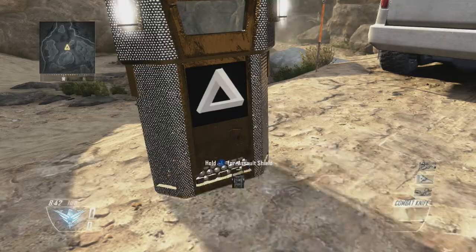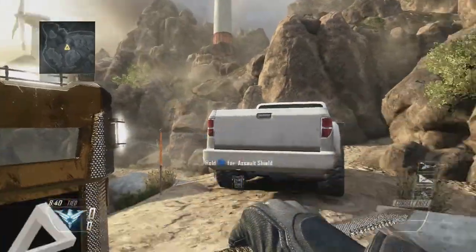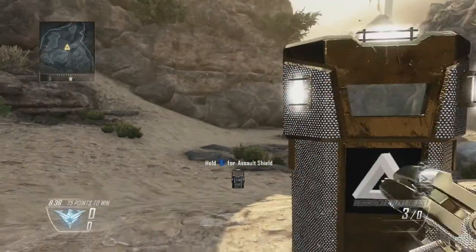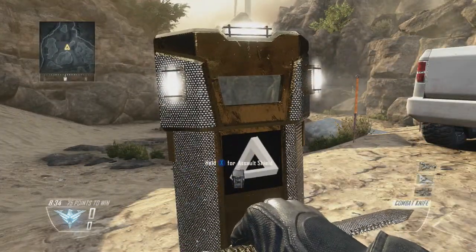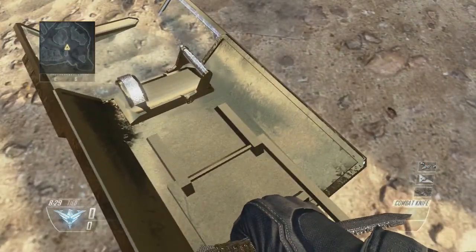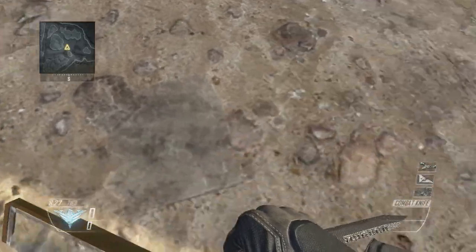Combat knife. This thing is solid diamond. That is really cool. Let's pull this out again — that is solid diamond. There's no gold on that. Let's see what it looks like on the ground. You can see all that diamond detail.